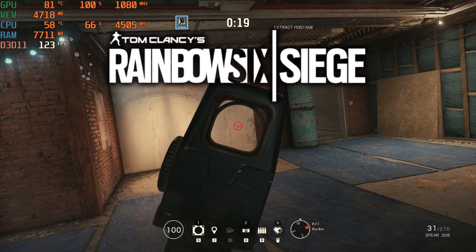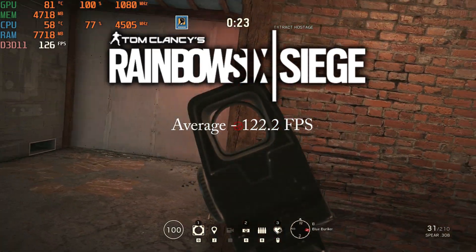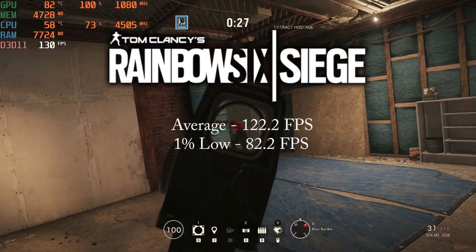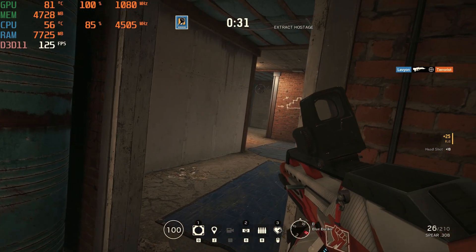Rainbow Six Siege on the ultra preset got an average of 122.2 FPS and a 1% low of 82.2 FPS. Siege ran well even at the highest preset.